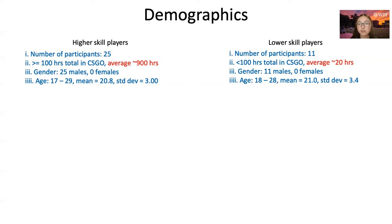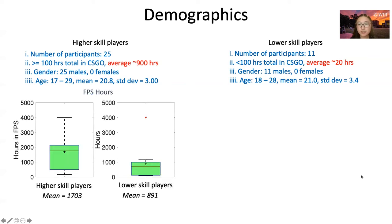Users were recruited by self-reported total hours in CSGO. Players with greater than 100 hours in CSGO are higher-skilled players, and those with less than 100 hours are lower-skilled players. We have 25 higher-skilled players and 11 lower-skilled players in total. Higher-skilled players played about 900 hours of CSGO on average, while lower-skilled players played about 20 hours on average. All participants were male, recruited from a university, and of typical college age. These box-and-whisker plots show self-reported hours in general FPS games for both groups.